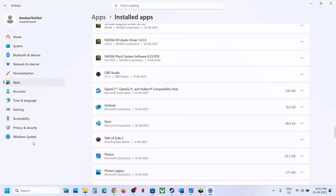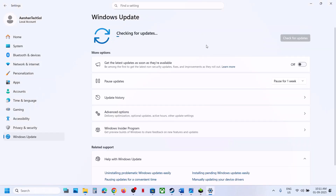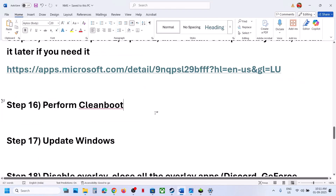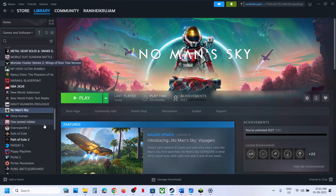The next step is to update Windows to the latest version. Go to Windows Update or Update and Security and click Check for Updates. Once all updates are installed, restart your computer and after the system restart, check if the game works.